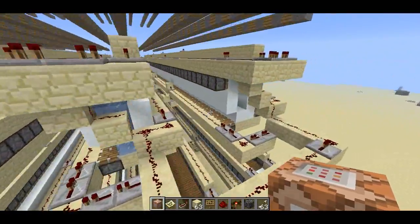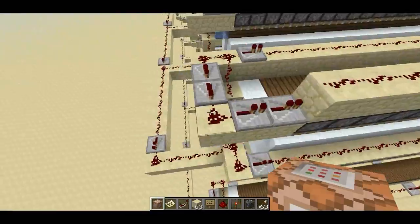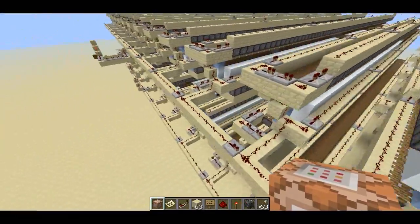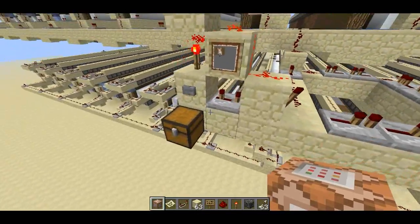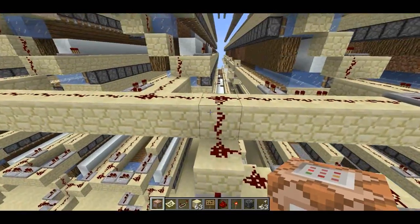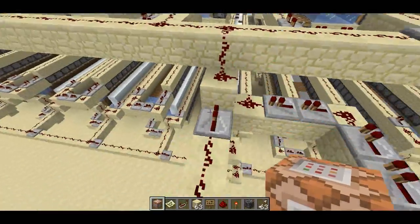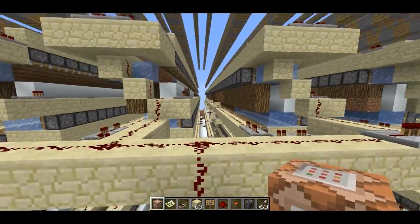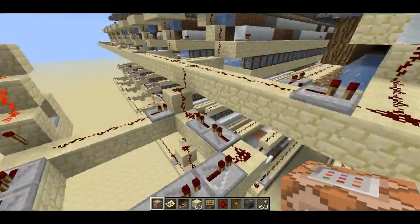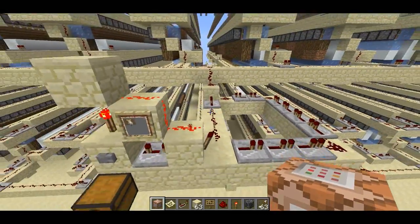Feel free to download this for yourself and really dig into how it works. The redstone itself is really simple — basically there's a monostable circuit here that goes out and causes a pulse, which causes the pistons to cycle, and there's another delayed pulse from that monostable circuit which causes the pistons to cycle again. But if you look at it for a while, you'll get it.